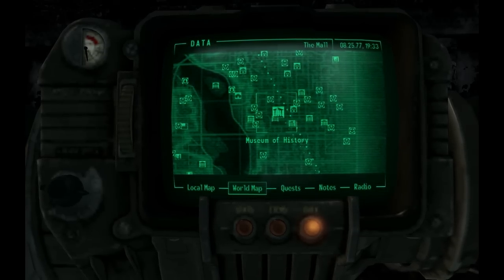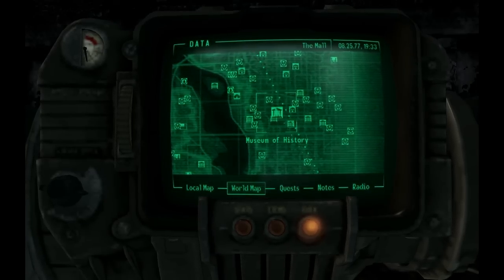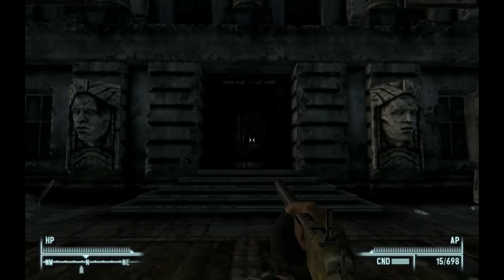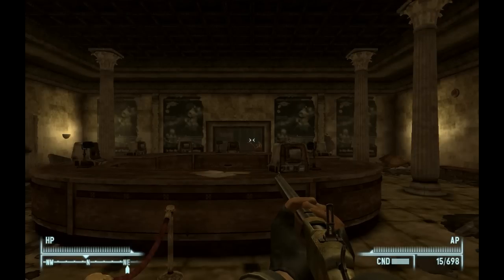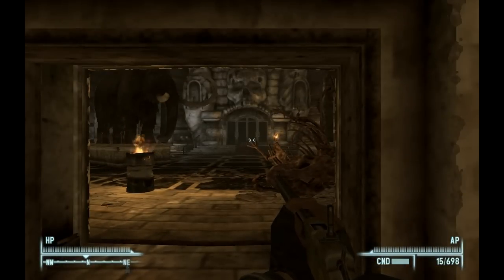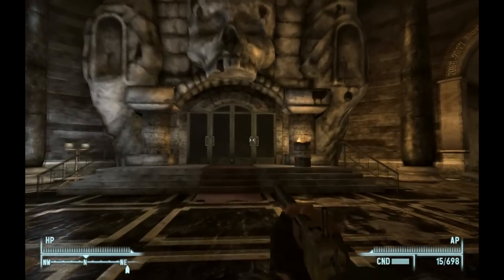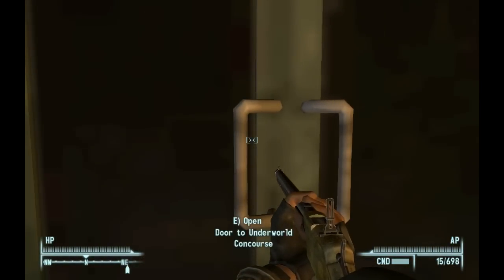To save time for this video, I'm going to ask that you watch that one for details on how to get here. So, without further ado, once you get to the Museum of History, you're going to go into this door — the door to your Museum of History entrance. Because this quest is long and you have to kill four people, it is not hard, but it's not short. I'm just going to show you where to go, which is here in Underworld, to get the quest from Mr. Crowley. Then I'm going to continue after you've killed all four people. You're going to go into this door — door to Underworld Concourse.